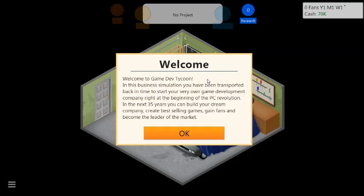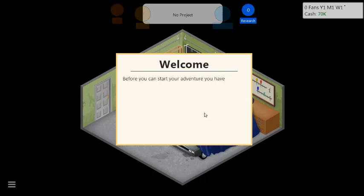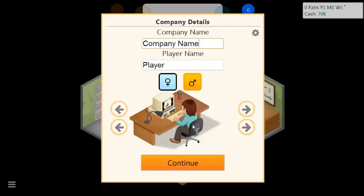In this business simulation, you have been transported back in time to start your very own game development company right at the beginning of the PC revolution. In the next 35 years, you can build your dream company, create best-selling games, gain fans, and become the leader of the market. Before you can start your adventure, you have to give your upcoming company a name. Let's name it P-Turlia Inc.